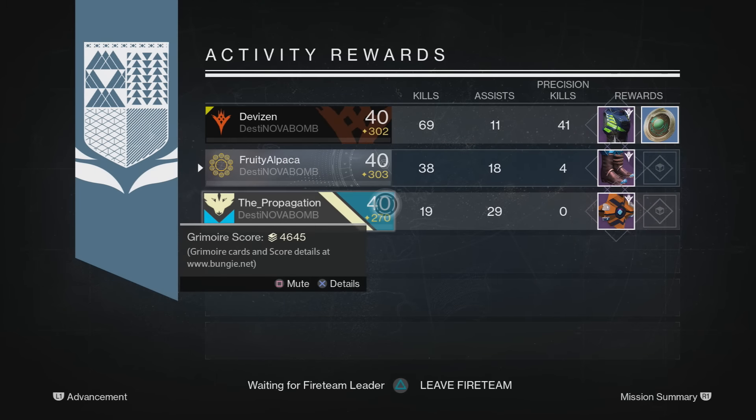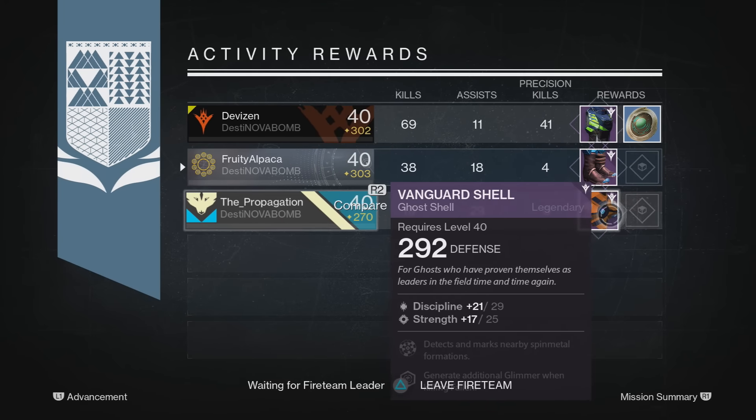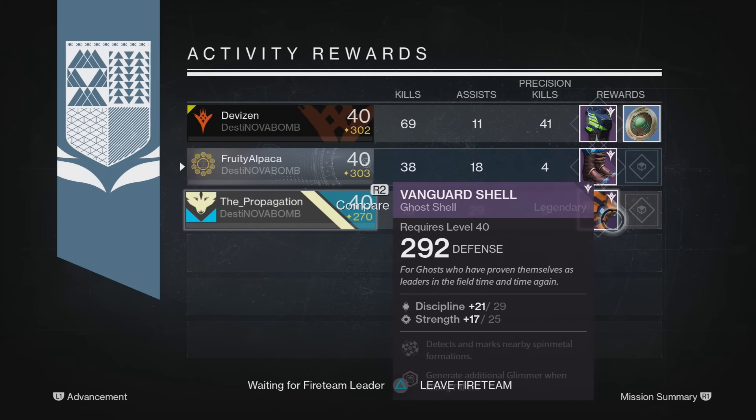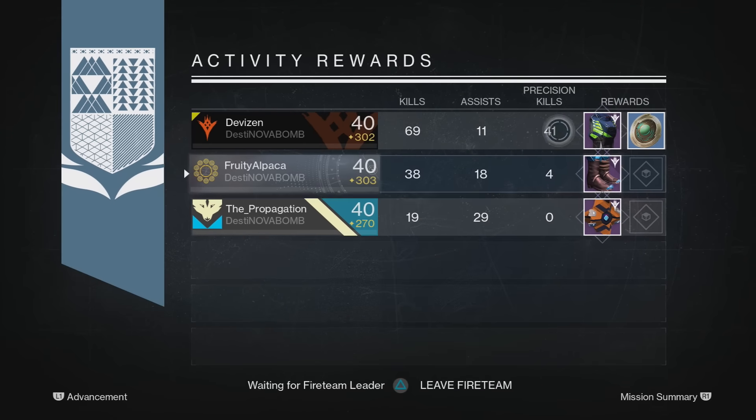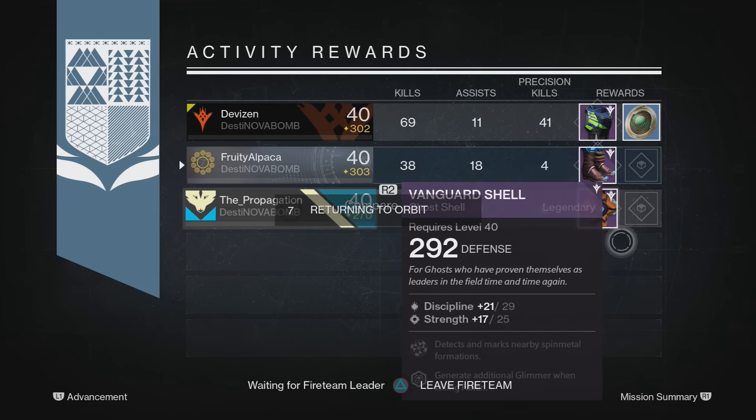Moving on to my second run, I got a pair of Samsara boots with 302 defense — once again over 300. That is actually amazing that you can get that from the Nightfall now. I didn't actually need them because my boots were already above that, but I can still use them to infuse on my Titan because he is very low — I've barely touched my Titan.